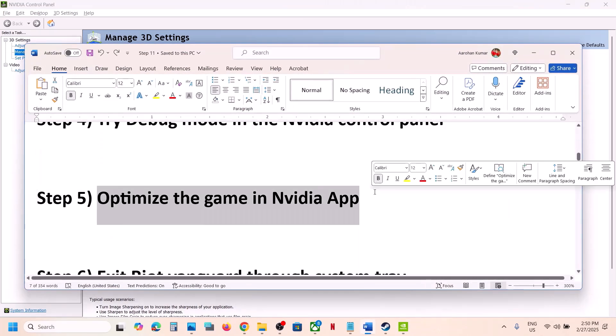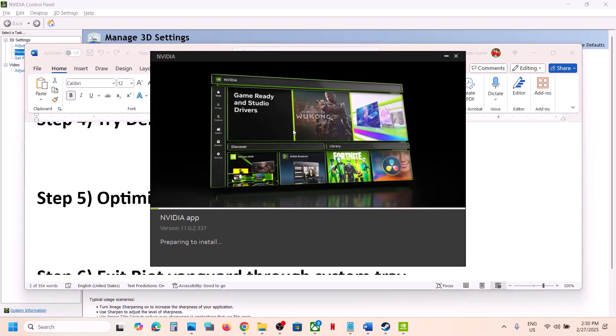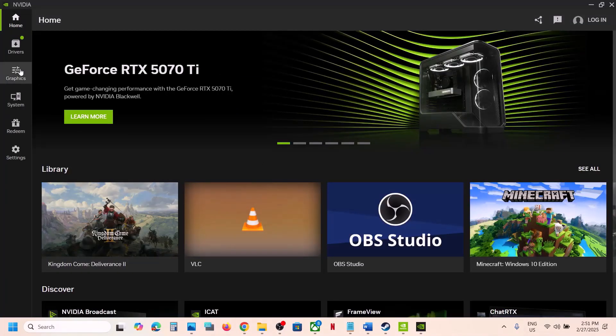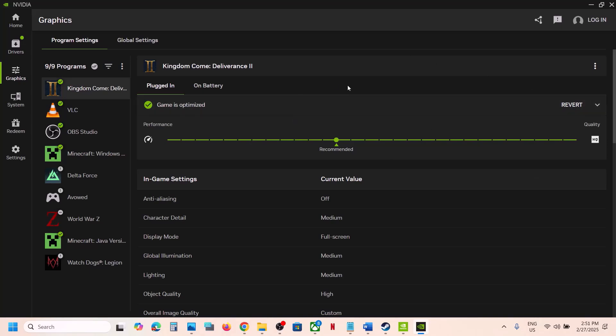The next step is to optimize the game in the NVIDIA app. If you're using the NVIDIA app, open it, go to Graphics, and select the game. You'll see the Optimize option — click on Optimize. Once the optimization is done, launch the game and check.